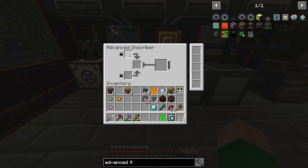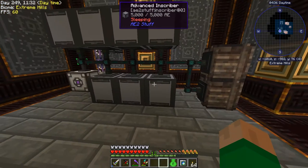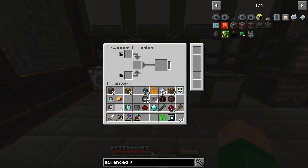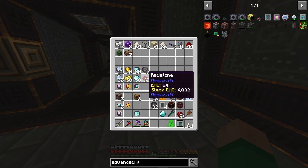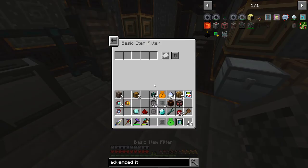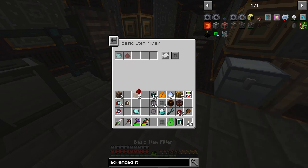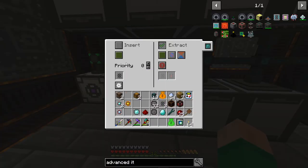If we stick all three of these in, you can see it starts to work immediately and it's going to print an engineering processor. I want an engineering circuit, a piece of redstone, and a printed silicon circuit. We take one more item filter, set it up with those three ingredients, stick it in here, and we're inserting. This one is producing our printed engineering circuit, so if we set this to always active extract it's going to start dumping printed engineering circuits in here.